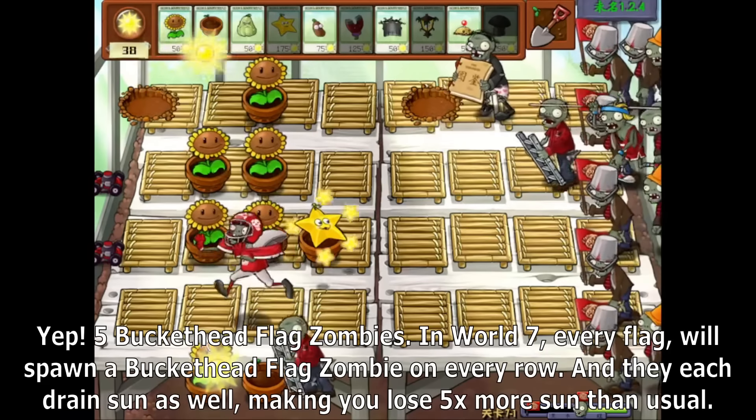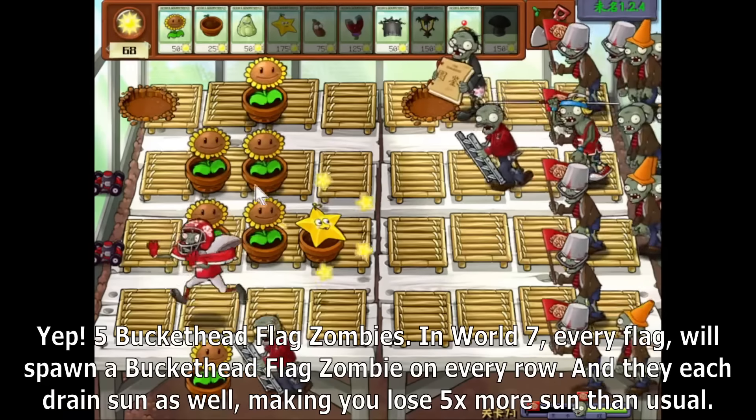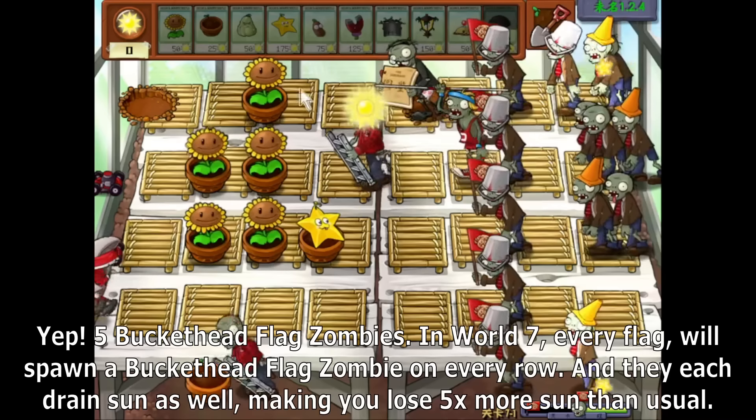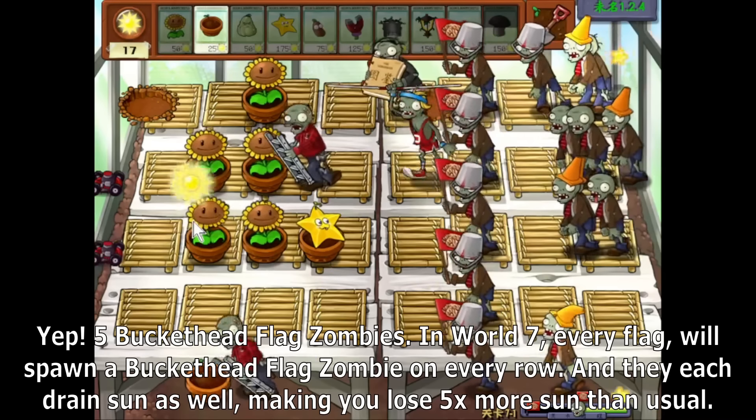Five bucketed flag zombies. In World 7, every flag will spawn a bucketed flag zombie on every row, and they each drain sun as well, making you lose five times more sun than usual.